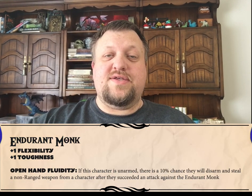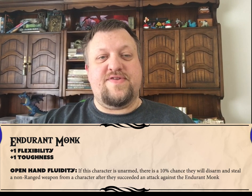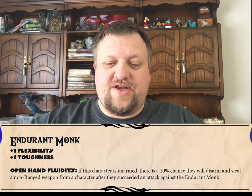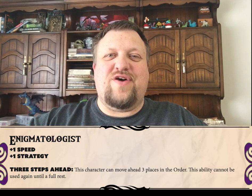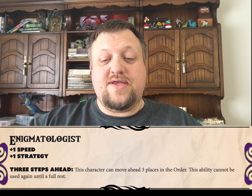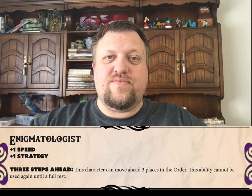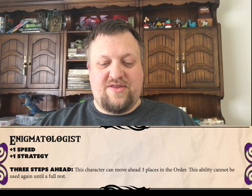The Endurrent Monk class and their ability Open Hand Fluidity gives the character a chance to disarm and at higher levels capture enemy weapons and gear while in battle. We have our Enigmatologist, and their ability is called Three Steps Ahead, and it essentially allows them to move up in the battle order, or in initiative, allowing them to go earlier in the order.